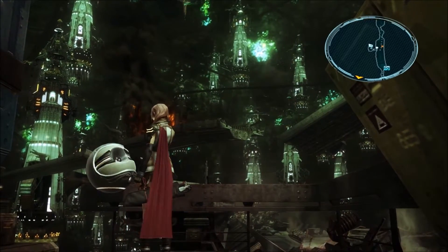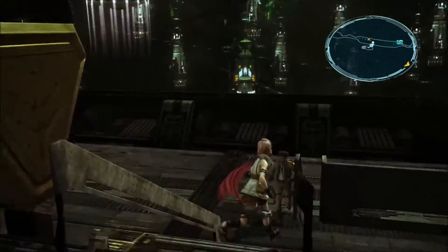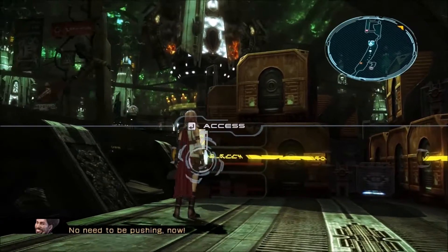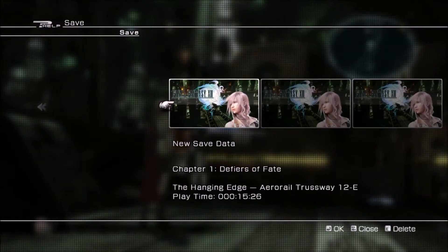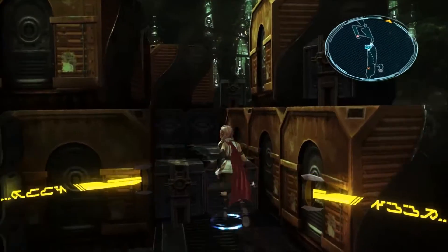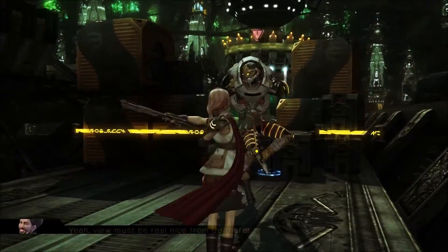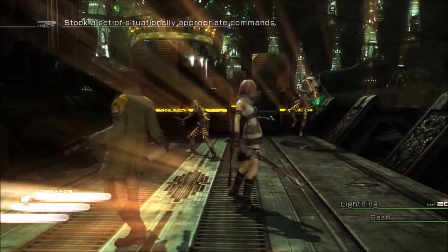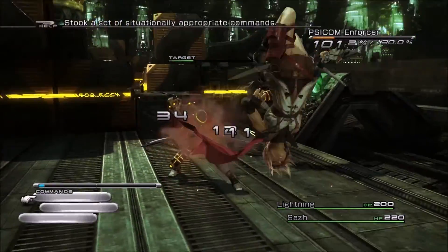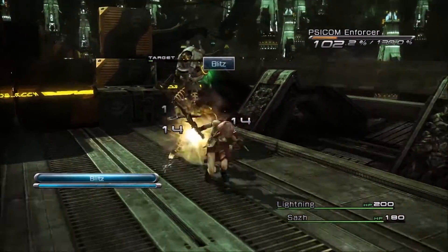Let's open up another chest — two potions. The nice thing about potions is they heal your entire party instead of just one person. Let's save here. I'd like to create a new save file each time we hit a save point, just in case any footage is lost or I forget to record — which happened in my last Dark Souls video — so we want to make sure things stay on track.